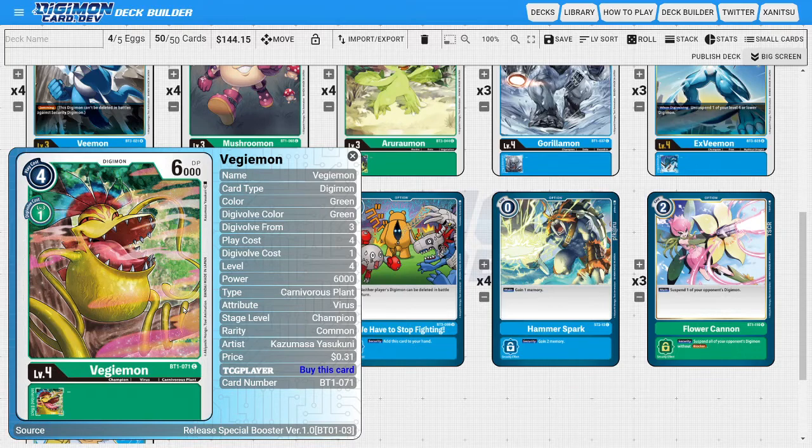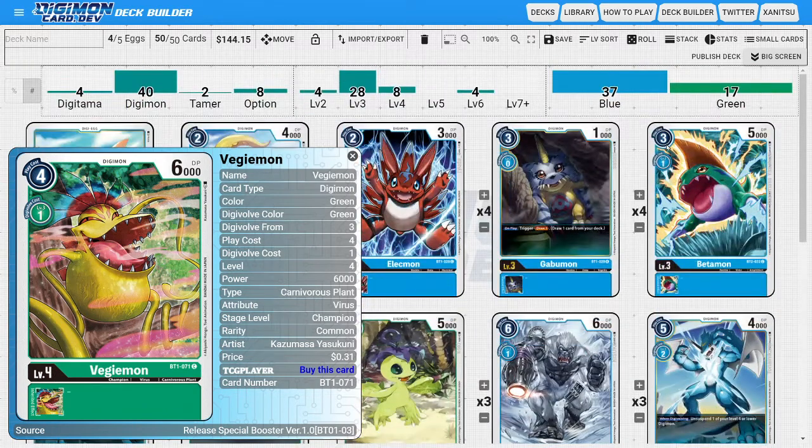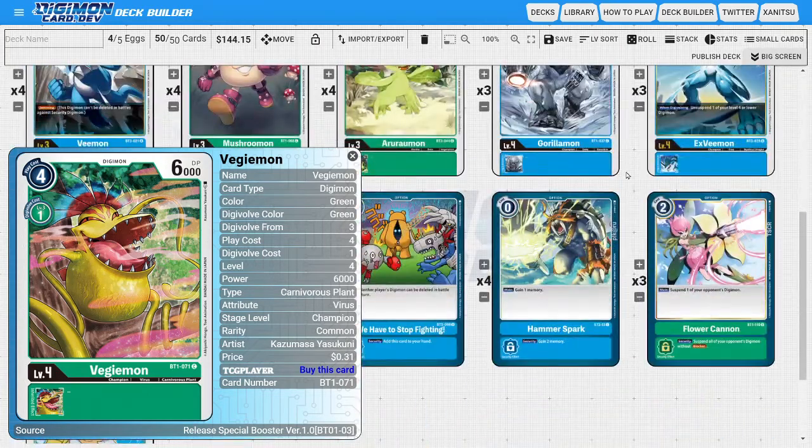The last champion is two copies of Vegemon. Vegemon is very similar to Gorillamon — the low evo cost of one and 6000 DP is really nice. But what's extra nice about Vegemon is that he has a play cost of four versus Gorillamon's six. So even if we don't see any green rookies we don't feel bad playing him — going from a play cost of three and 5000 DP to four and 6000 DP is very tempo efficient, and he allows us to draw cards if used for Digivolving.